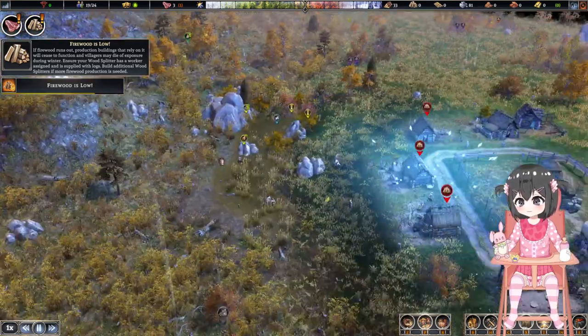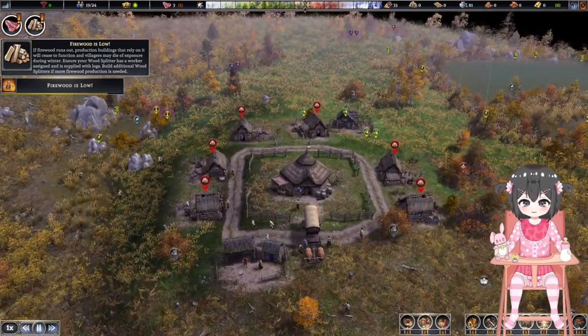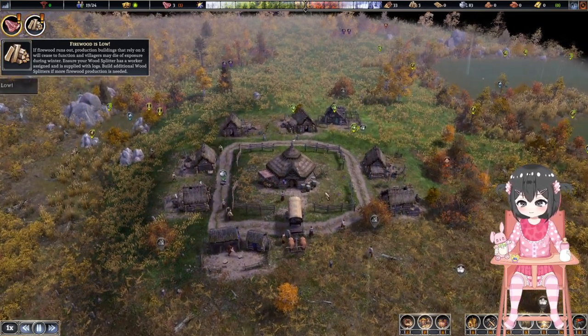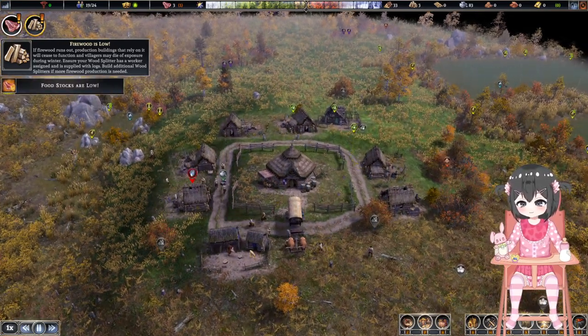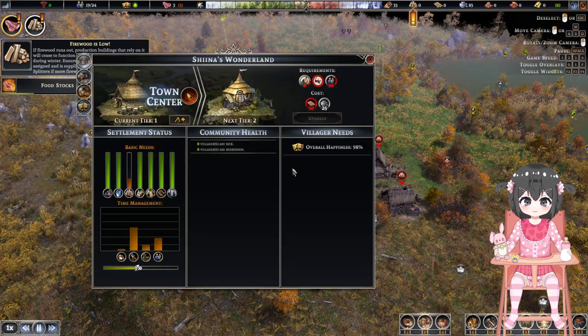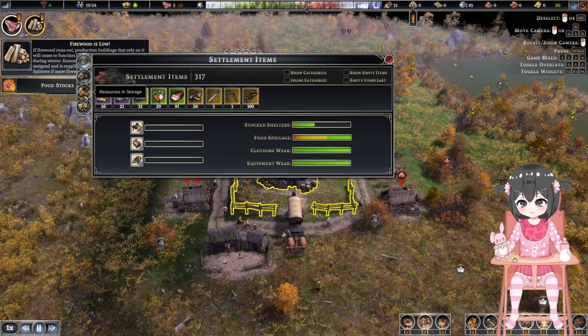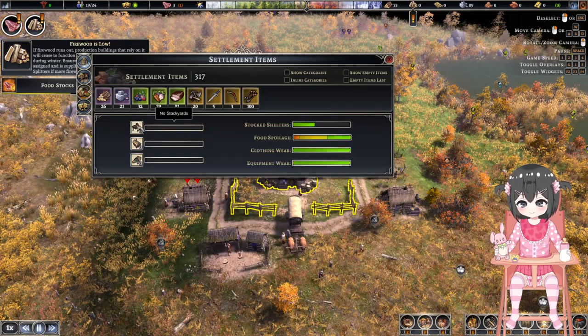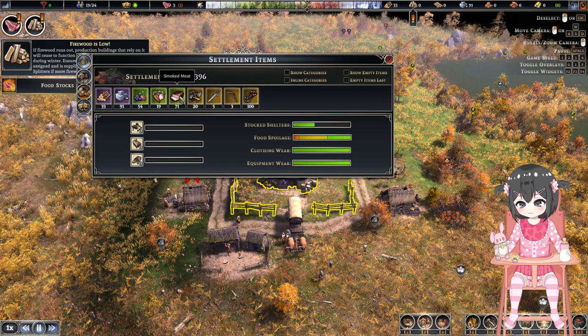Is that like thunder? I guess it is. I hope it doesn't burn something down. Firewood is low. Food stocks are low. A lot of things are low — except my happiness. I'm pretty sure that will change if they don't have any food.